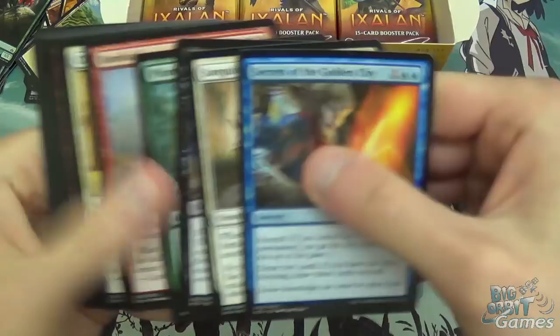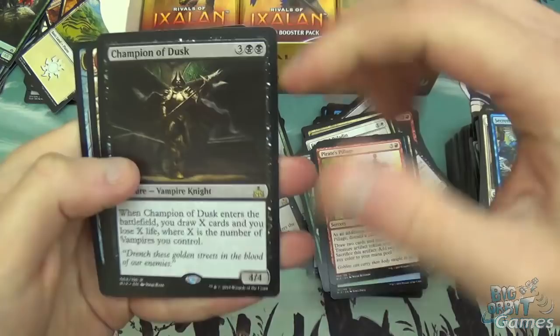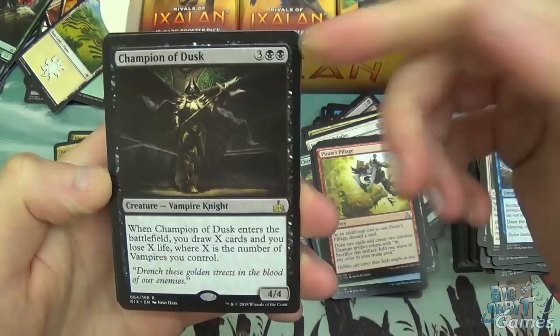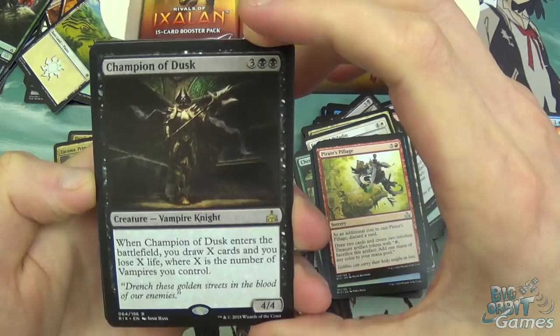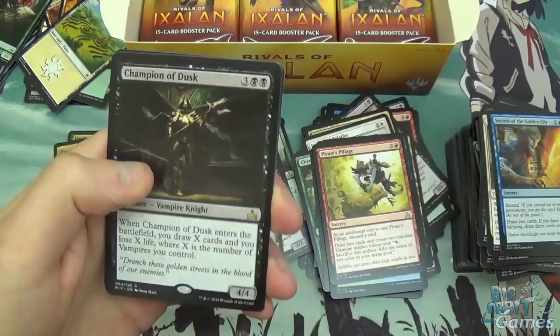Literally just skipping the commons now. Pirates' Pillage, Aquatic Incursion, Stone Quarry, and Champion of Dusk — I like Champion of Dusk. I pulled one in pre-release but didn't get to play it because I had only about three vampires in the entire pool. Five mana 4/4 — when it enters the battlefield, you draw X cards and lose X life where X is the number of vampires you control. It includes itself, so if you draw three off this, that's just insane value.